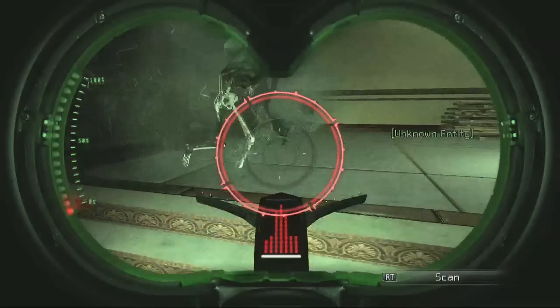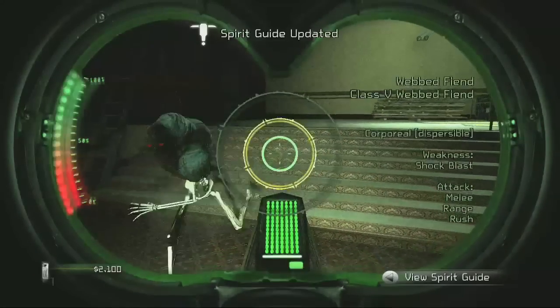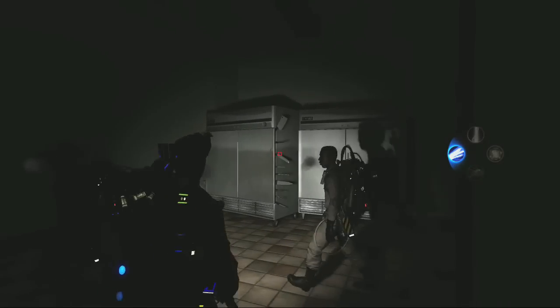Then, a little bit further along, you're going to be hanging out with the hotel manager again, and these ghosts are going to pop up — the Webbed Fiend. Be sure to scan them.